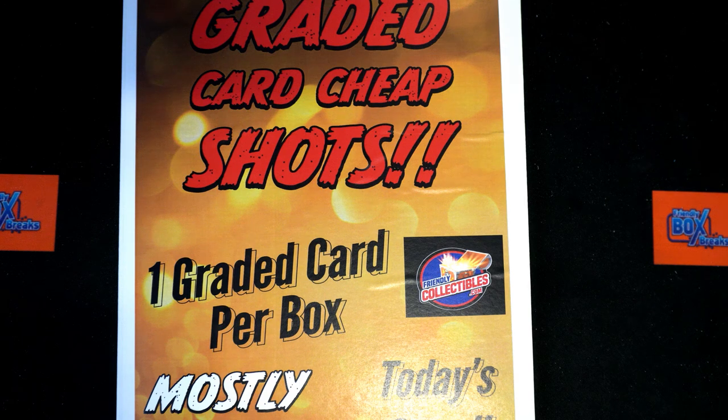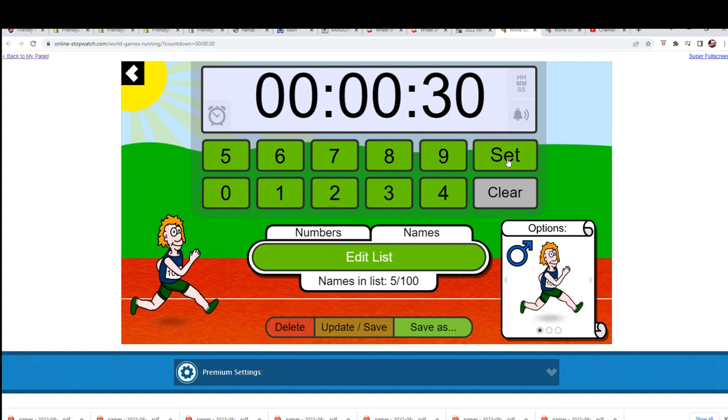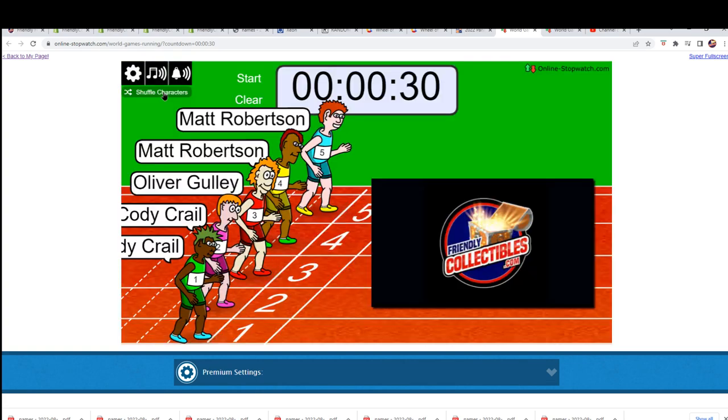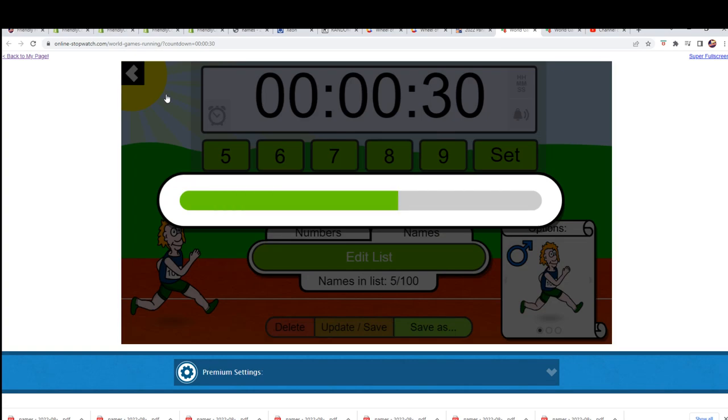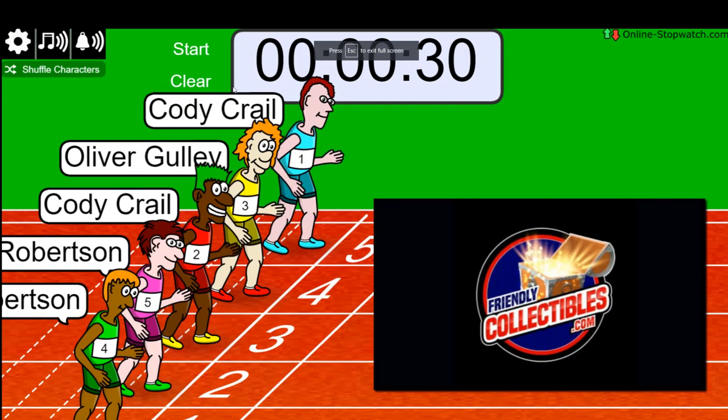Let's start up our filler race here, wishing you the very best and hitting something really nice. In cheap shots we got a filler we're gonna run first. It gets a whopping five spots in the break, so good luck. Shuffle seven times — lucky number seven. On your mark, get set, go!